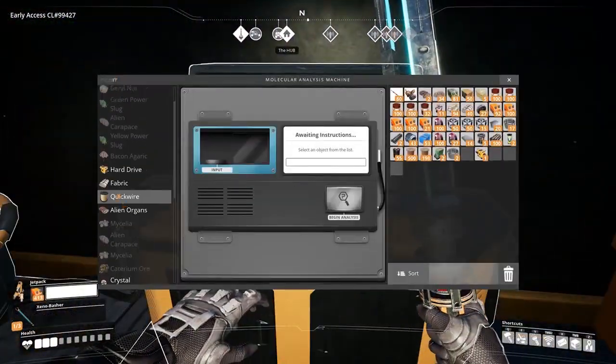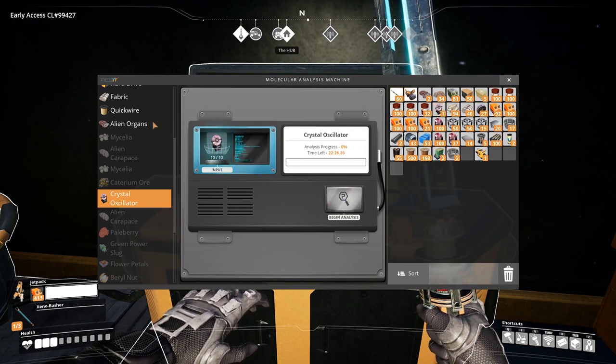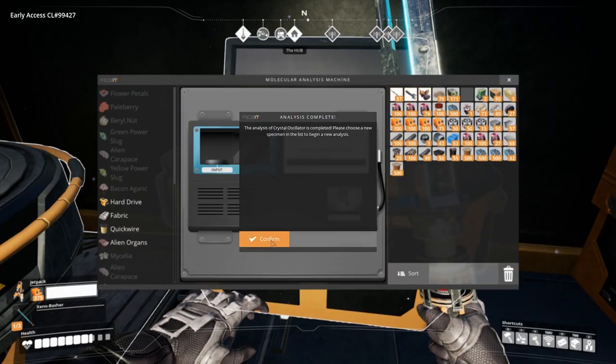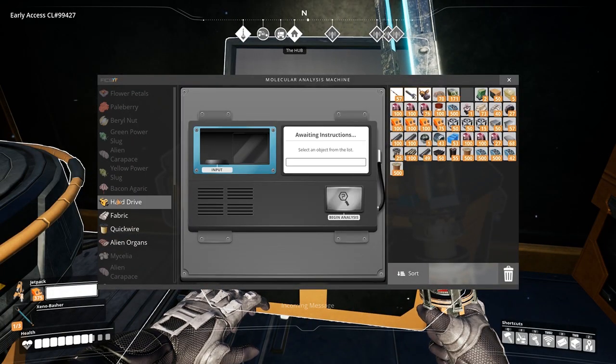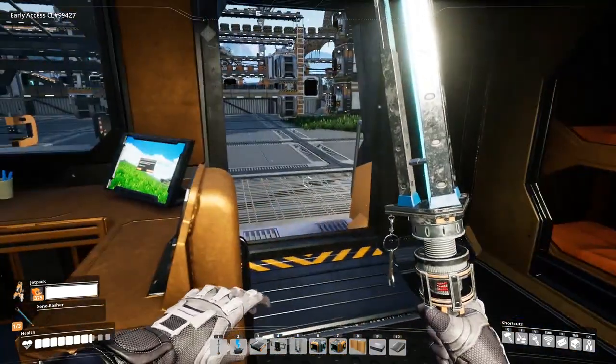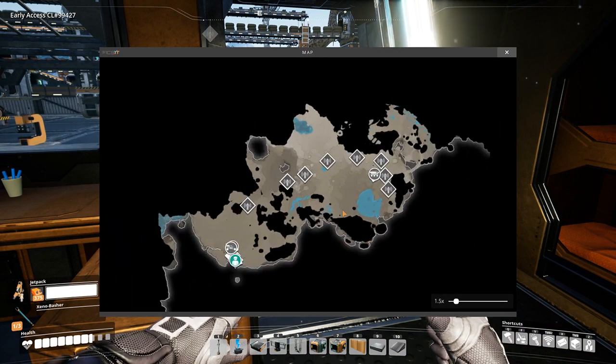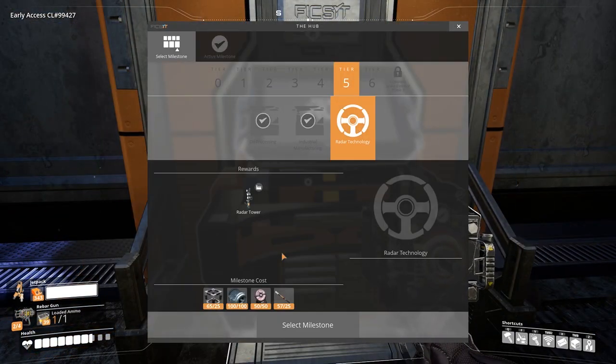The crystal oscillators also need to be researched using the MAM scanner, and you will need 10 of them. These quartz-based crystal oscillators are optimal for limited radar technology. R&D has provided a new milestone in Tier 5 with a derived building. You can also access the map using the Z key, and it will show you all the beacons, vehicles, and your hub with live locations.